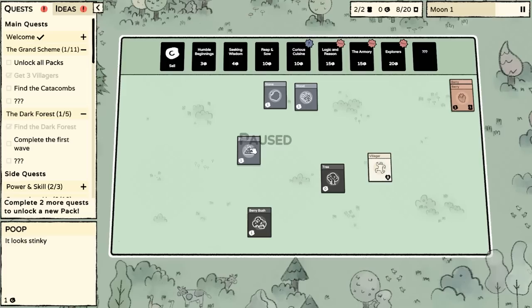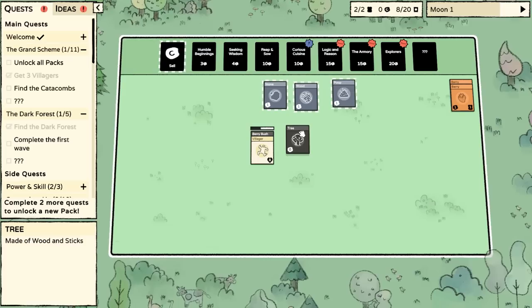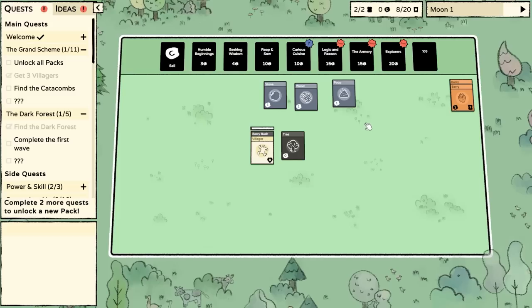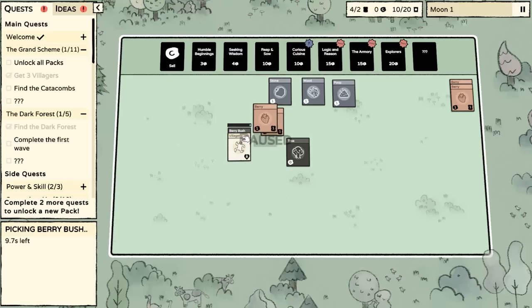We don't seem to have gotten any meat from that, but we got poop from the rabbit. There are some enemies — I'm not sure if it's just food to eat, but I have seen dungeon encounters. My fear is that people like thieves will come onto our board and start stealing our food. I'm pretty sure there's no work we can do on poop, though.